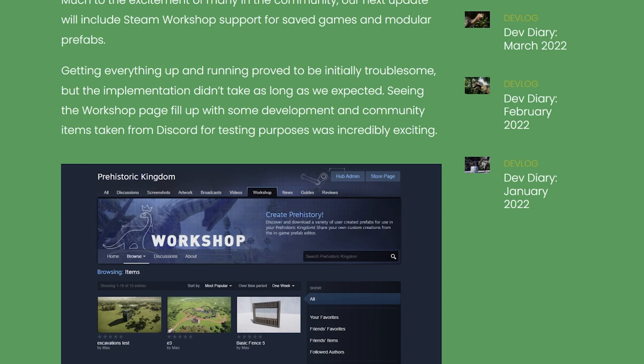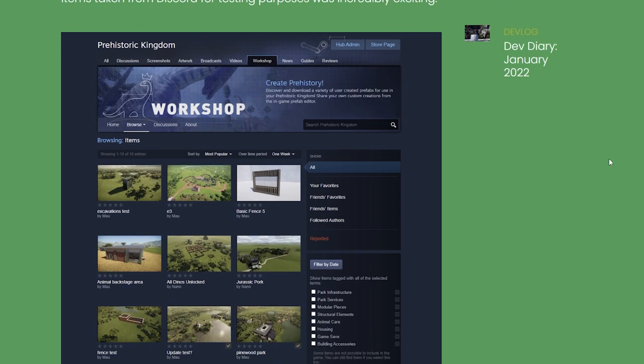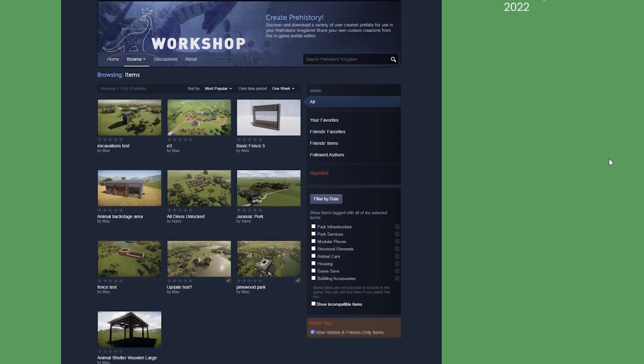That means that in the next update, I can share what I build, you can share what you build, and you can use each other's items in your park. It's an awesome way to collaborate with other creators. Getting everything up and running proved to be initially troublesome, but the implementation didn't take as long as expected. Seeing the Workshop page fill up with development and community items taken from Discord for testing was incredibly exciting.